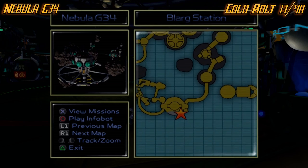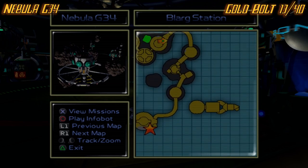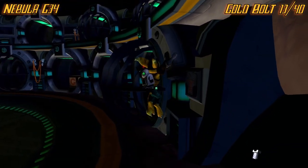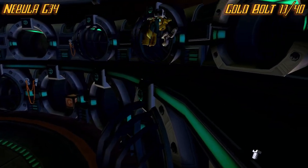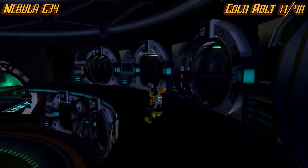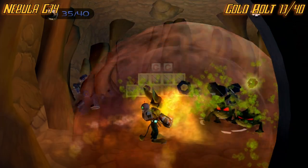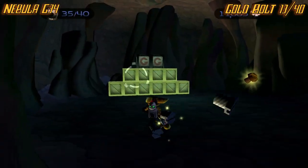For the next one, going along with the story and taking the right path this time — once you get to the first circle area where the buy station is, make your way up to the second level. Then go to the second-to-last area, and as you can see, it is right there.